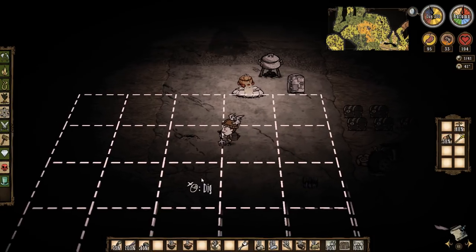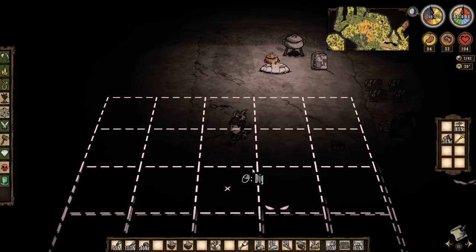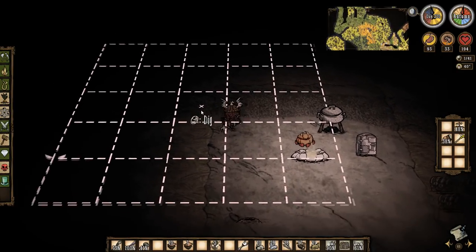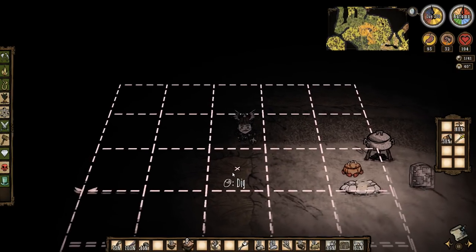So probably the first thing I want to get set up is the coffee plants, because coffee is going to make setting up everything else a lot quicker. So that's the first thing I'm going to work towards.